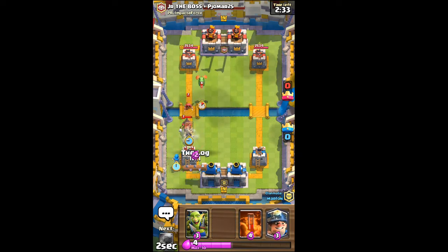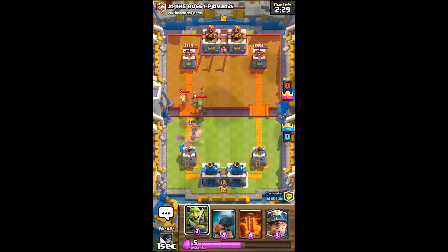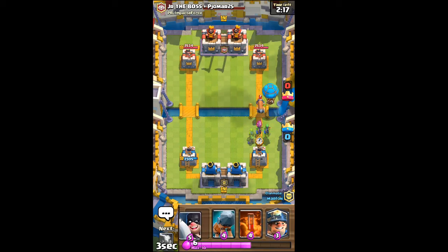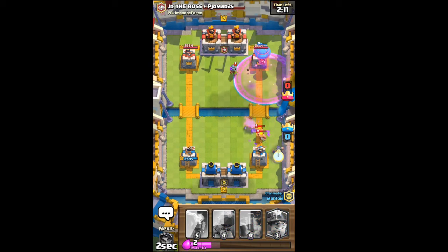We're going to place a log. There we go — completely shut that down. What has he got in his hands? We're going to be able to defend with Goblin Gang right there. He's probably going to have a zap. And we're going to be able to get a balloon shot off there, so that's going to be really good.